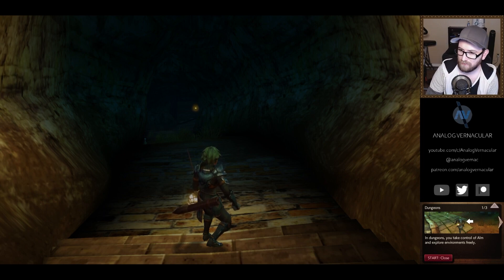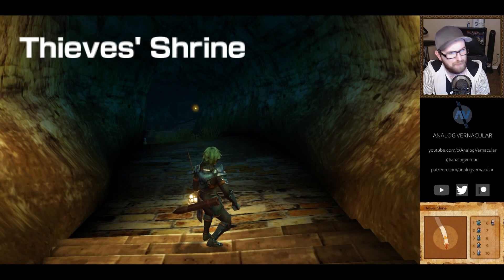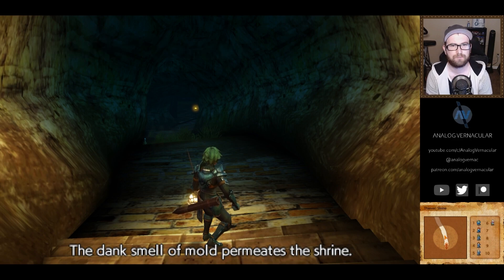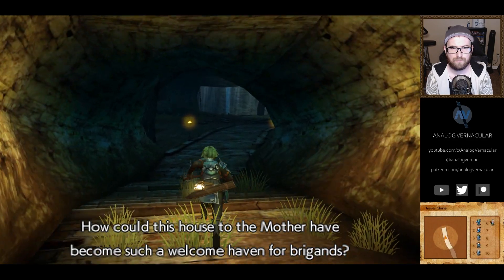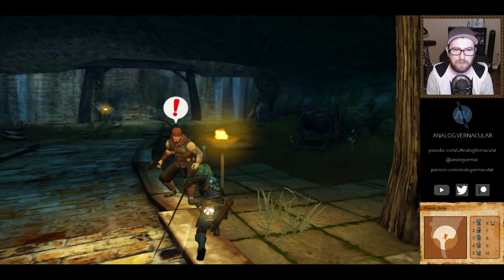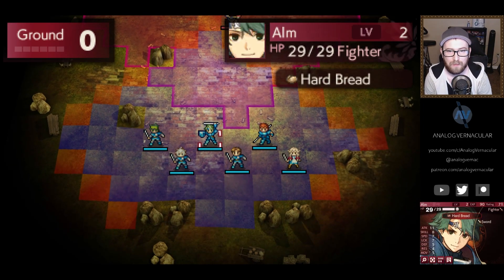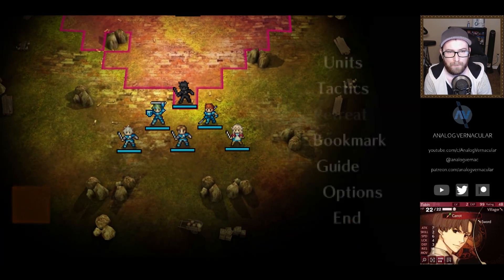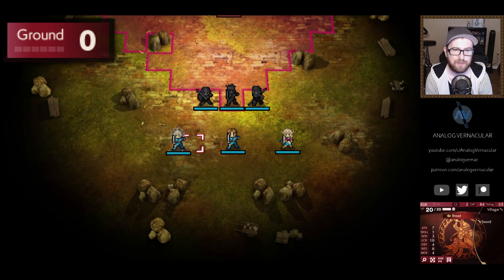This game has dungeon crawls. 'The enemy could be anywhere — we need to proceed carefully.' Which is actually pretty cool. In dungeons you take control of Alm and explore environments freely. If you make contact with an enemy, combat will ensue. If at any point a dungeon seems too dangerous, select Evacuate from the menu to exit the dungeon. I feel like this might be the first area where we might run into some difficulty or we might fail.